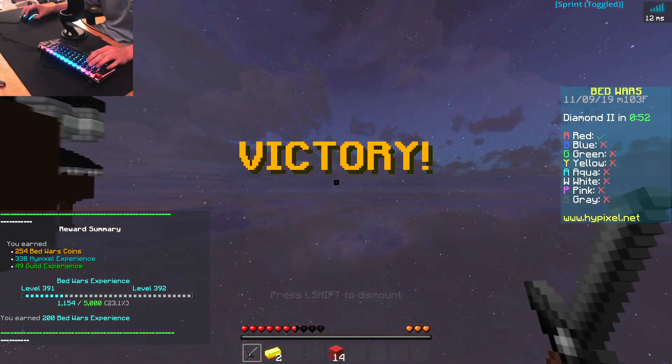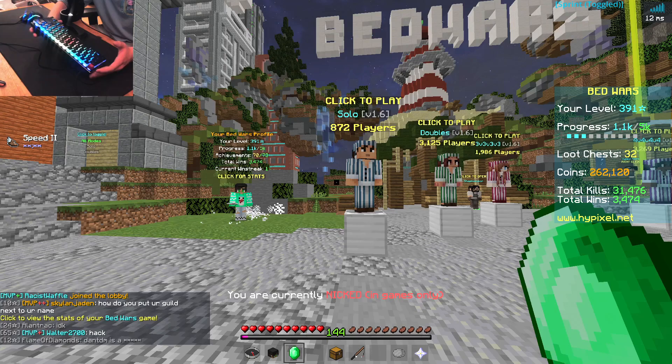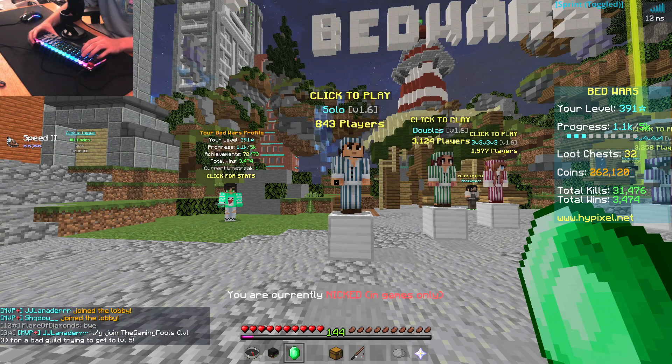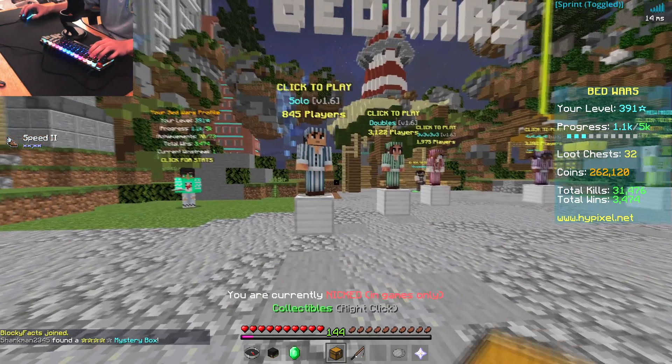I actually destroyed him! He had diamond armor and a sharpened iron sword — how did I win that? I didn't even have enchants. You guys know what it is? It's this keyboard. I'm going to talk about it a little right now because obviously I can't commentate while fighting. This keyboard does not move and it's very small, which is basically what you buy when you get the compact version — it's like a smaller version of the actual thing.